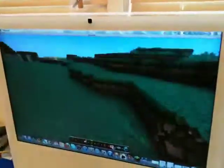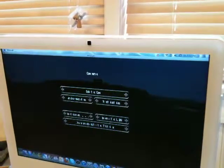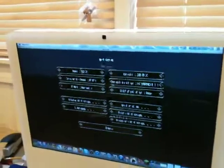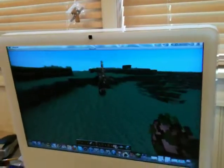Now, for the mobs. Forgot, wrong mode. Options — peaceful, easy, okay, back. Zombie pigmen. Rawr.